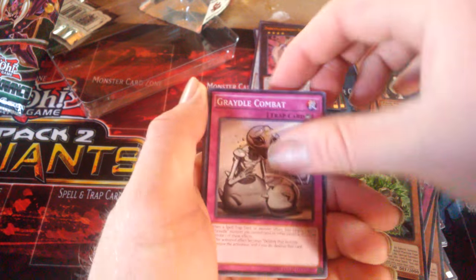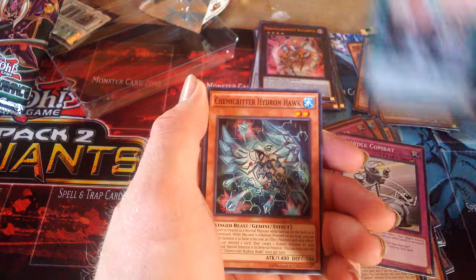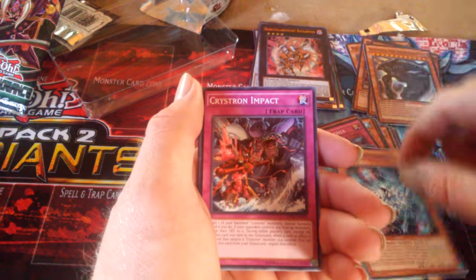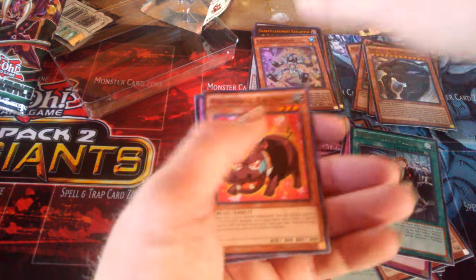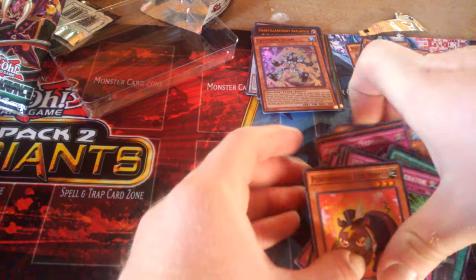Last pack — I'm sure I'll get a super, but maybe I can be a little greedy. We ended with an ultra rare! Being a little greedy paid off. We got Sparrow Mission and Crystron Quan — we got two of them now!